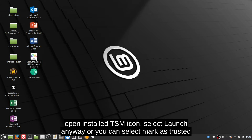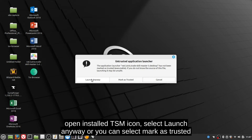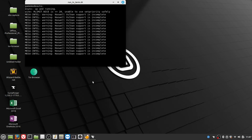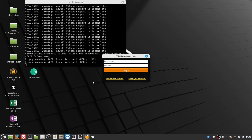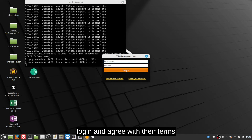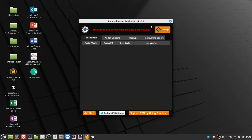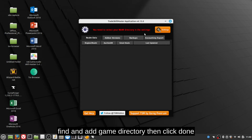Open the installed TSM icon, then select launch anyway or you can select mark as trusted. Login and agree with their terms. Find and add the game directory, then click done.